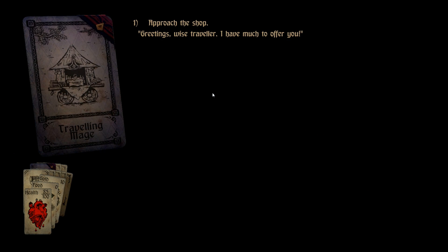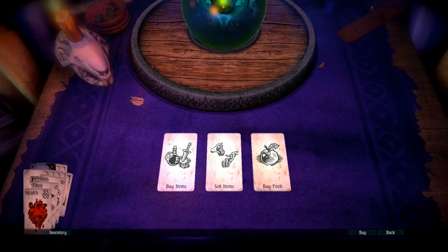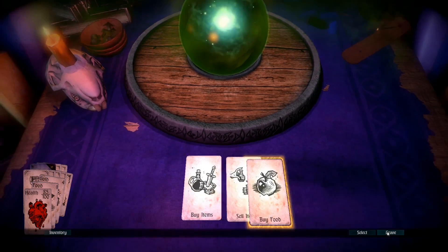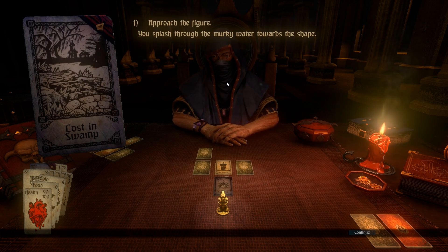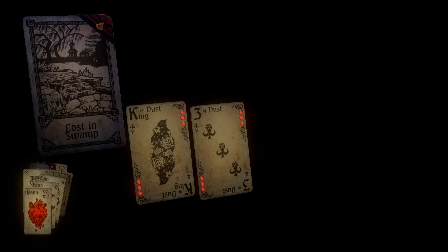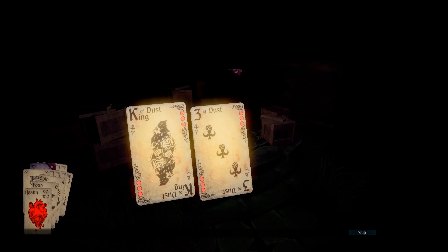Approach the shop - maybe I can buy a couple pieces of food to keep me going with ten gold. Finally an opportunity to eat. Six gold for one food. I literally bought one food to stave off hunger. Lost in the swamp again - do not lose hope. Approach the figure: two monster cards, king of dust and three of dust - that's bloody awful. But I'll be able to kill the highlighted enemy and get about five gold off them.